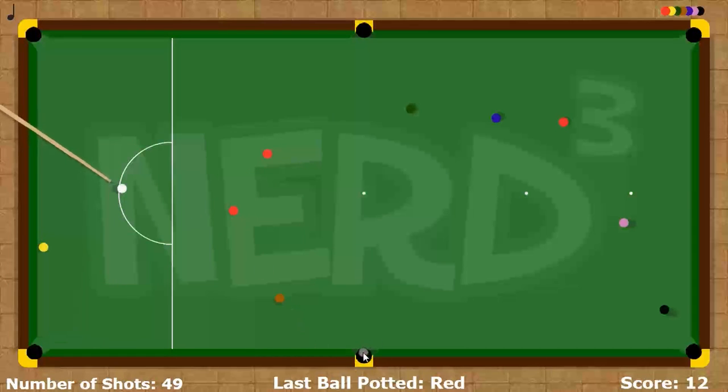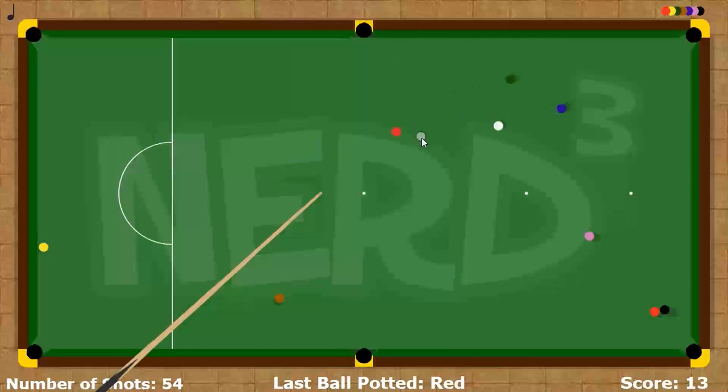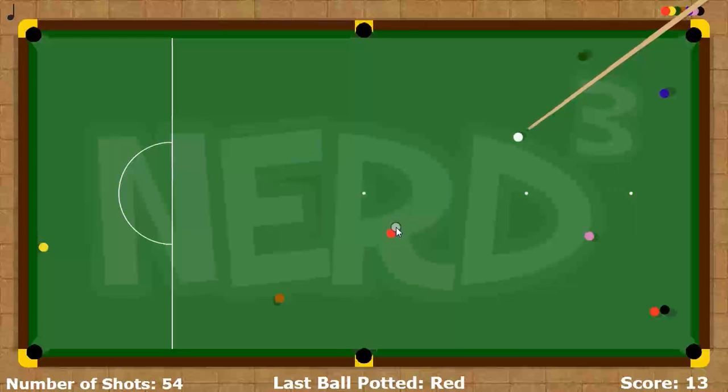The pockets should use circle collision detection — computers are really, really good at simple math like circle-circle collisions. If you have more complicated geometry like half-circles, it can reduce FPS by quite a lot because the computer has to think harder. Just make everything circles — it's more accurate because the pockets are circles anyway.